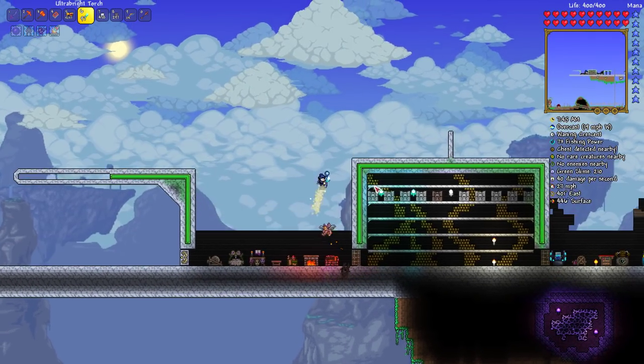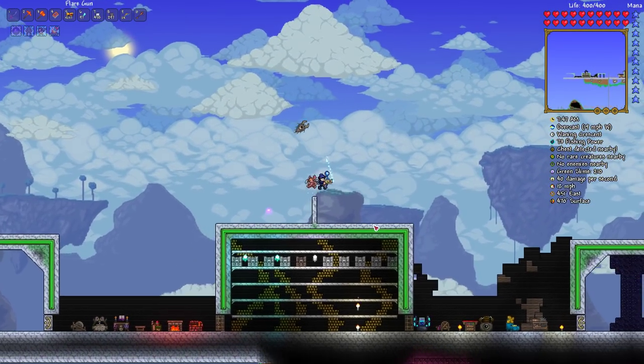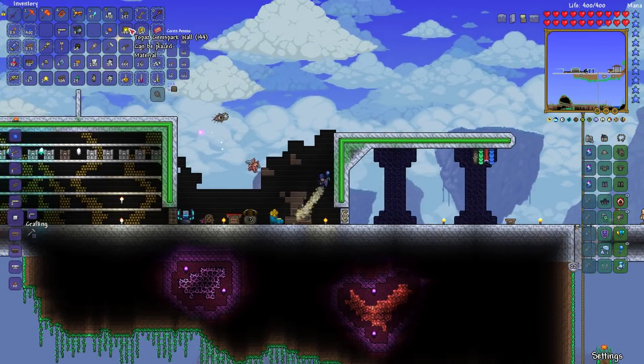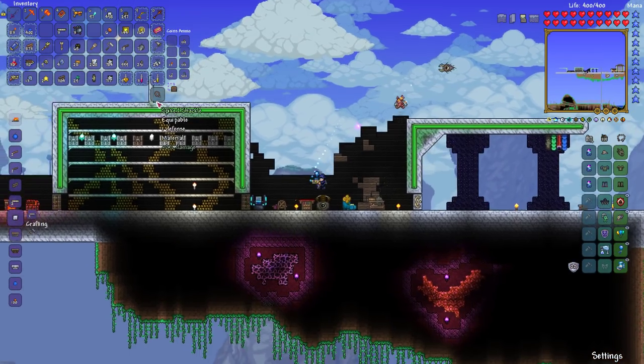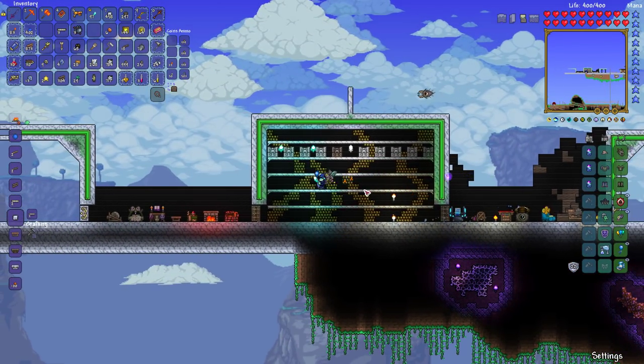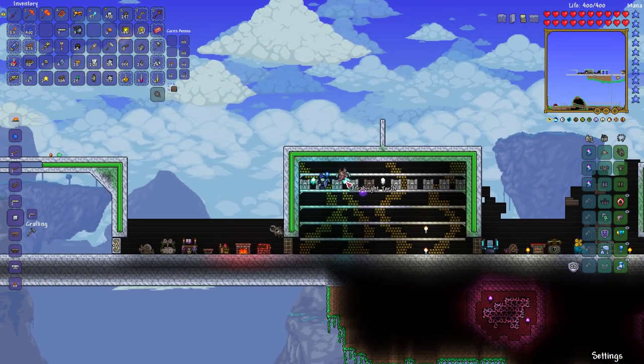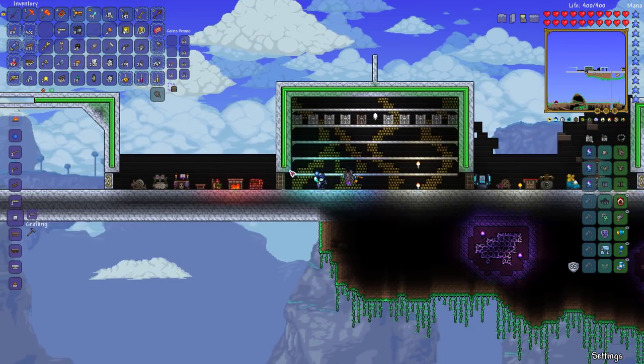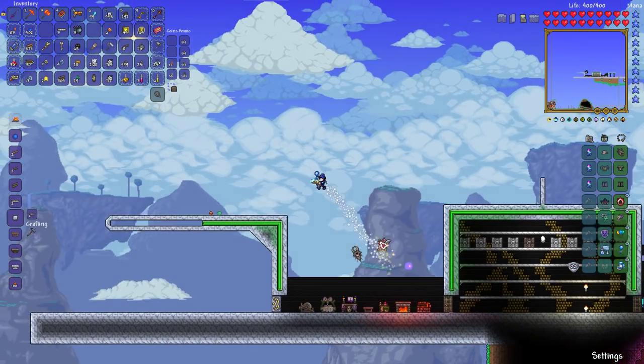Hey everyone, and welcome back to episode 73 of Terraria 1.3. Last episode, we discovered that gem spark walls — topaz gem spark walls anyway — don't really work here. The goal was to use them to complement the gold brick walls in the background of my safe, but that didn't work at all.